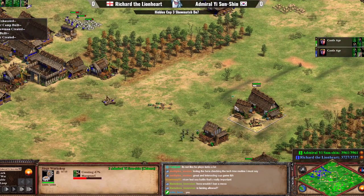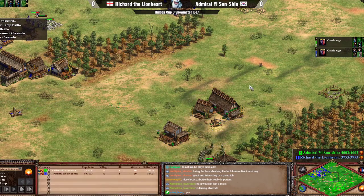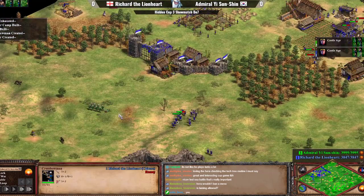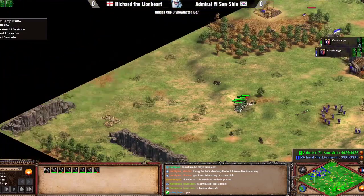Harassment on the left side is moving inside, as Richard will add TC number four. A beautiful mango shot coming in from Richard, and there's going to be a counter mango coming up from Admiral Yi. I like how the siege workshop is on top of this little hill — that's going to help protect it quite a bit.